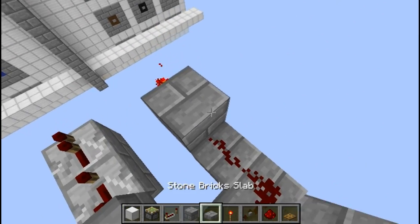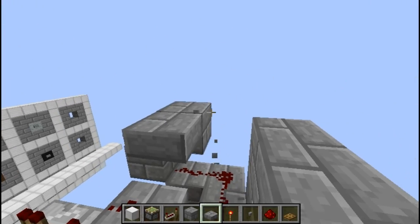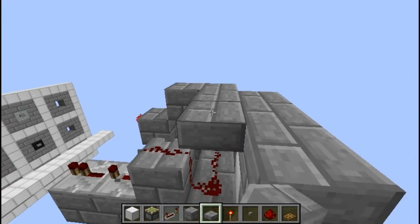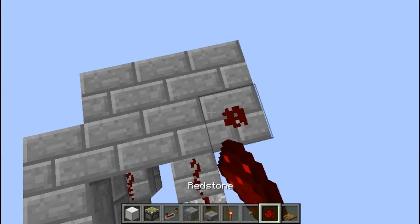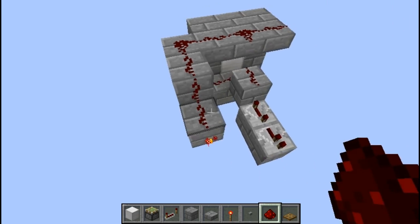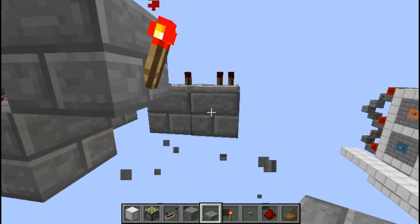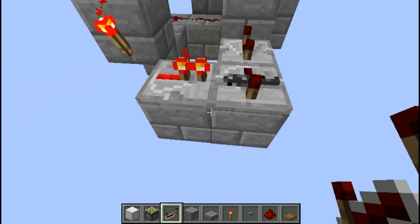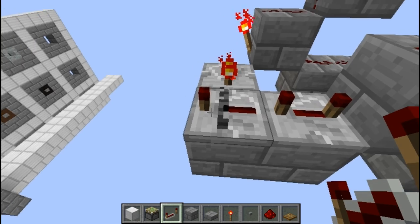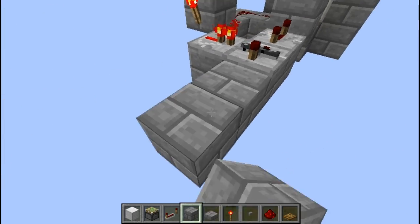You want the blocks that are right beside the 3x3 area containing a piece of wool to be half slabs. This is so the signal can go up from the bottom layer but not down from the top layer. When the last repeater is facing towards the other repeater, it causes a piece of bedrock to appear in the middle, meaning the repeater is in locked mode — it cannot send or receive a signal. However, if it has a signal already, it will hold that signal until the repeater is unpowered.